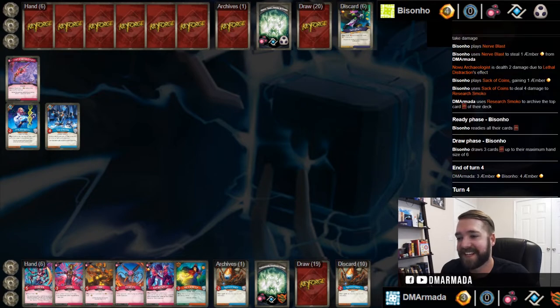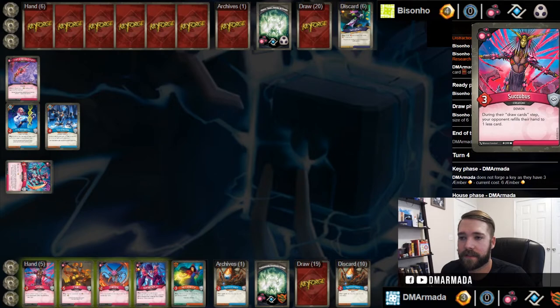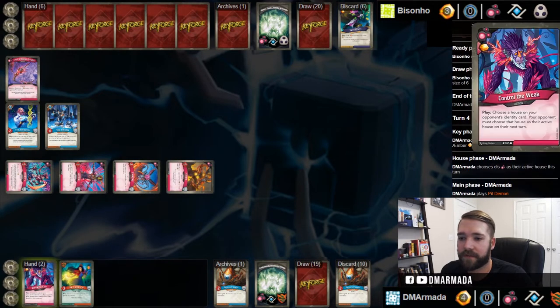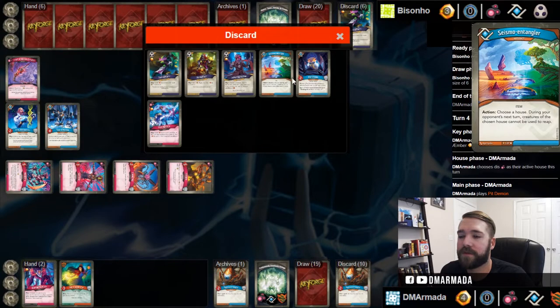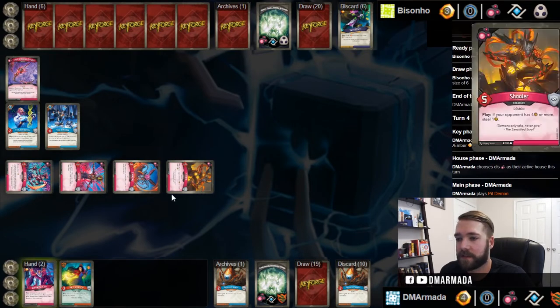That is a solid combination - Nerve Blast into Lethal Distraction. He plays Sack of Coins, deals one to the Smoko and then archives a Smoko - that's funny. We're definitely going to play Dis this turn. Do I want to take the archives? No. Let's play this - he's got Dis as well. We'll play the Schuler, I'm going to steal one because he had four, then we'll play Control the Weak. What are we going to name? He just played three different shadows cards and four different logos cards. Let's have him name Dis.